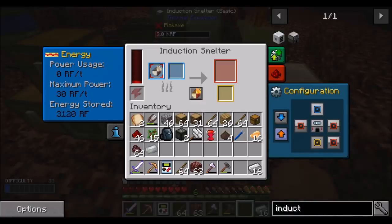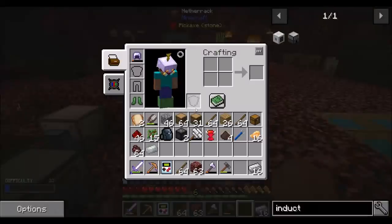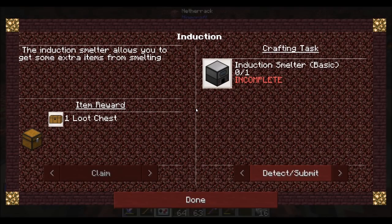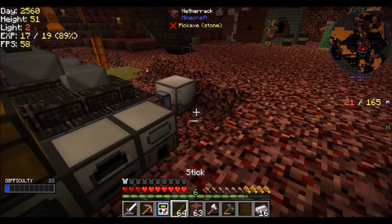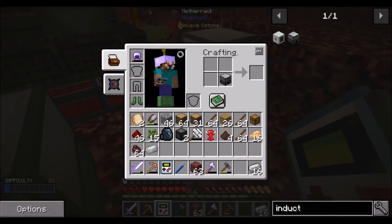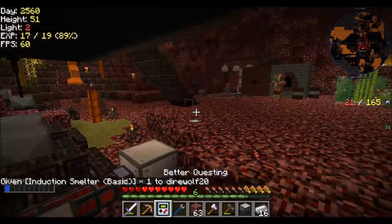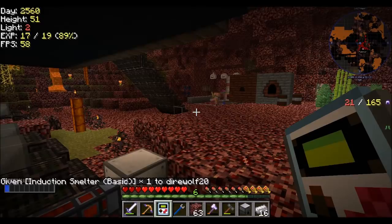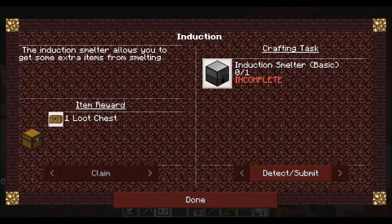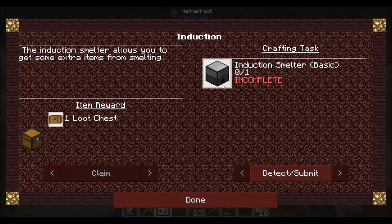Let's turn that off, put this guy here and set you to that for now. That's all going good. And you're going to fill up your internal buffer, so we have an induction smelter. Hooray! And there is much huzzah-ing. I'm trying to get my quest to complete, and it refuses to complete, even though I have an induction smelter, basic. I crafted it and it didn't complete the quest. It's a crafting quest, so it's not having it in your inventory, it's just making it.